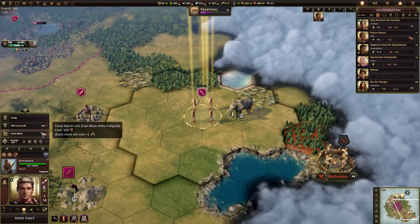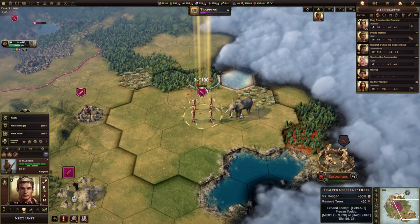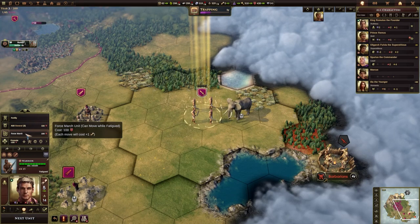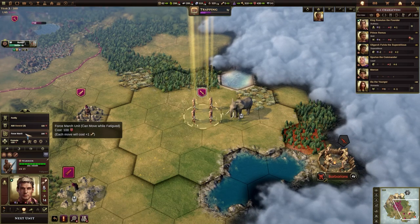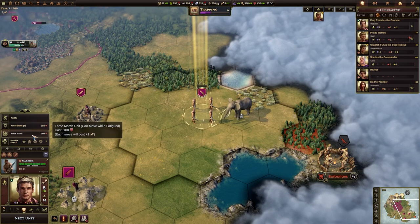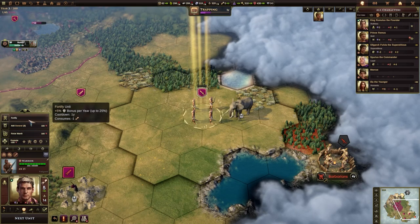I could force march them if I wanted to. Force marching is when a unit has used all of its potential movement. You still need to have orders for every additional move after the force march, and force marching costs you 100 training.